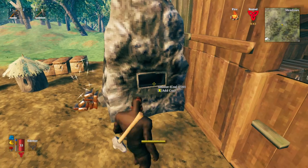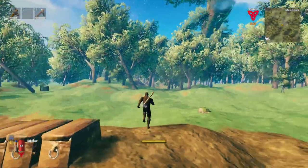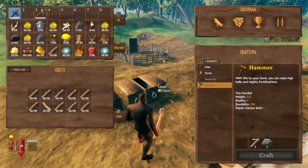I'm going to load up the kiln with wood, load up the smelter with coal, and start processing these ores. While all of this is processing, I'm going to chop down some wood. Got myself a decent amount of wood — one full chest.